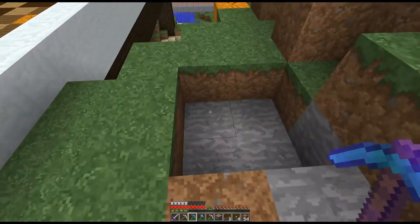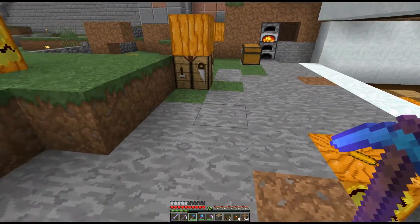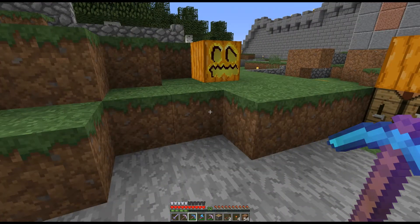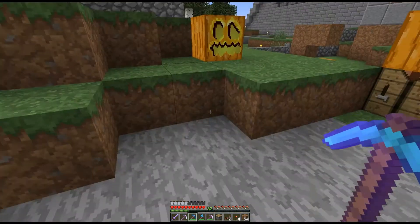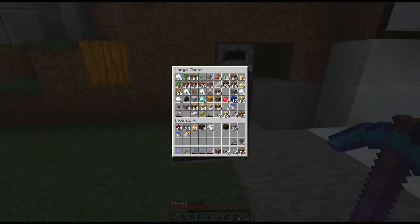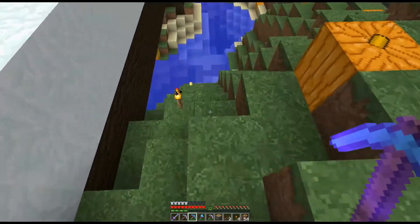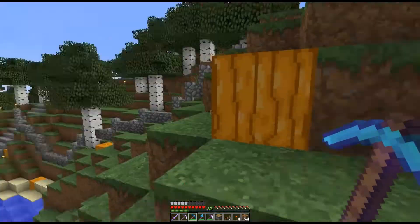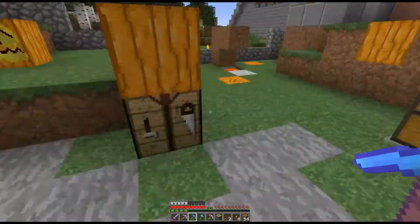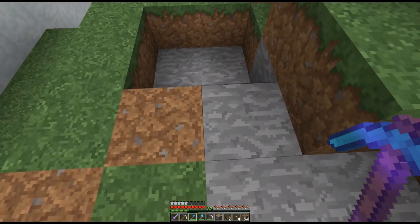Here's what I'm going to do. A piston will push out 12 blocks — yes, 12 blocks, I had to think about that for a second. So I'm going to create a little machine that will get us some smooth stone.